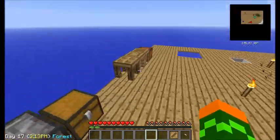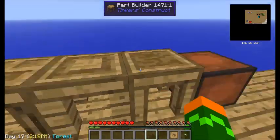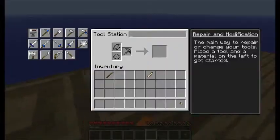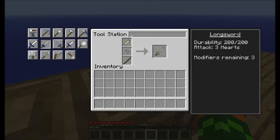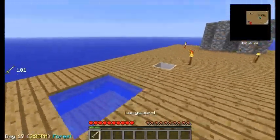Oh, you almost fell off the edge — that was close. Wait a second, where's the... here it is. So now what you have to do is go in here, go to the longsword, do that, put the stick down, and put the bone handguard. And there you go — there's the longsword. Makes that little saw noise.